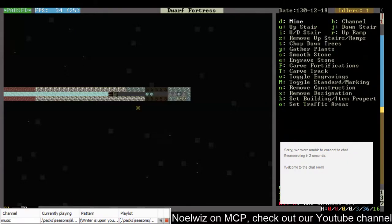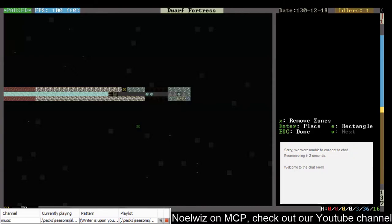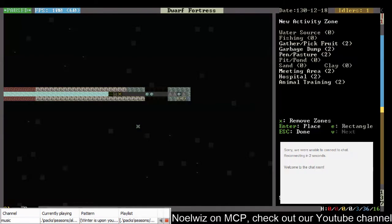I can designate — well, not designate, but where's the zones? Eye sounds... is there like a forbidden? I'm pretty sure that should be a thing.